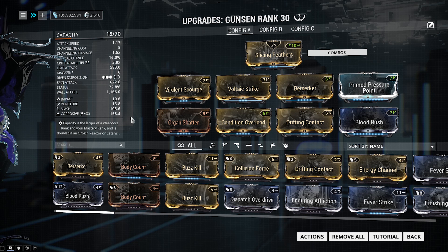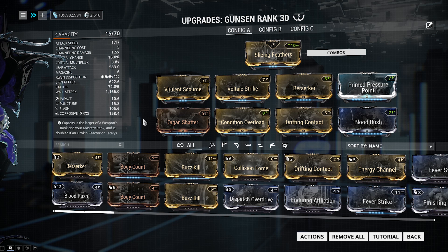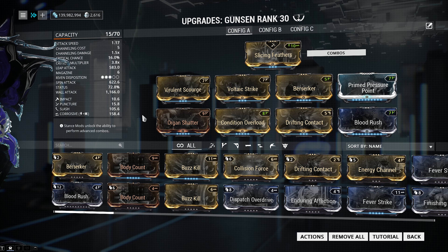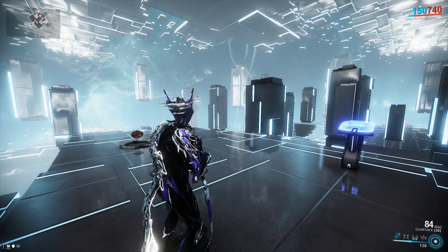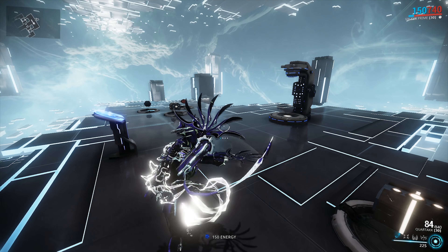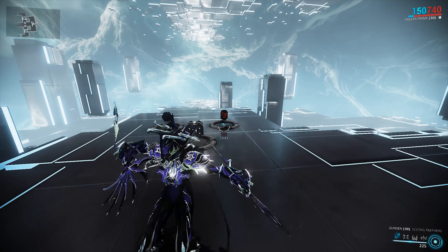A lot of people really hate the stance of this weapon called Slicing Fevers, but personally I find it okay. It's a lot better when you use it with something like Volt or Valkyr, where you're able to kind of up your attack speed. Getting as much attack speed on this weapon as possible is kind of ideal, because you're skipping a little animation that the weapon has which basically feathers the warframe. If you do just your basic attacks, at the end of your combo you're going to feather your warframe, and that doesn't count as an attack — you're not dealing any damage to the enemy there. That happens in a few of the combos, but the one I use the most is the blocking combo, because it's just the easiest to pull off and it just seems to work.